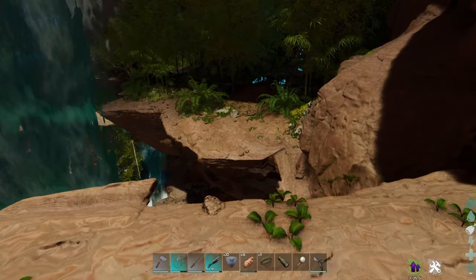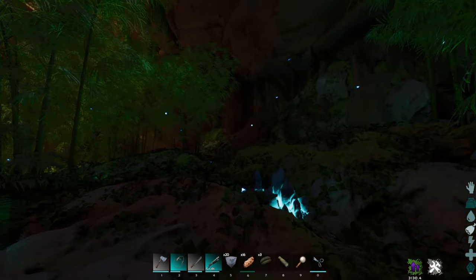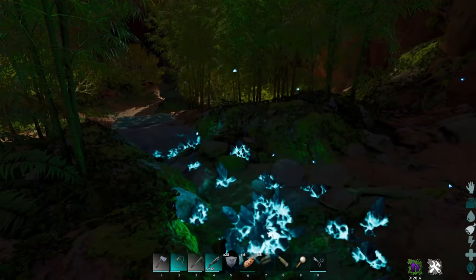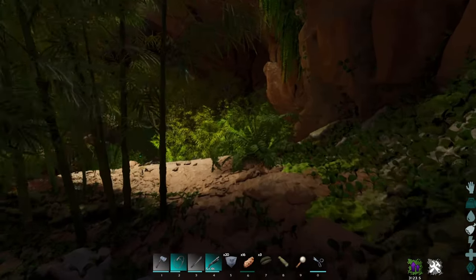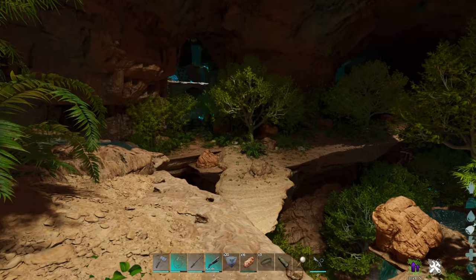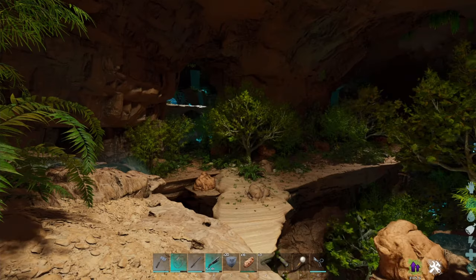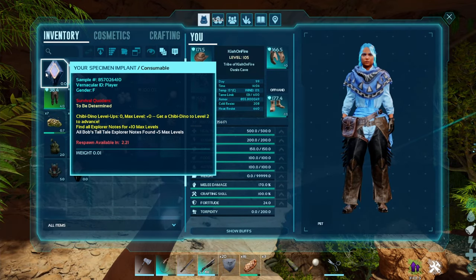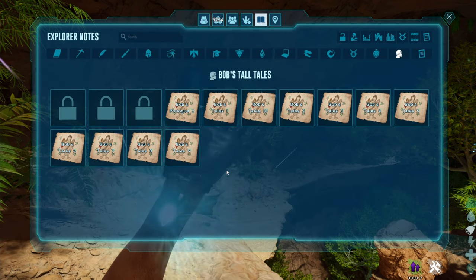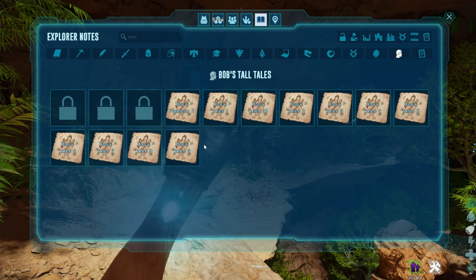And that will be all the Bob's Tall Tales you can go ahead and pick up. Just like that, you've now got five extra levels on your character for that little bit of work at the maximum level — which is kind of crazy, but that's how they've decided to do it. It will say: all Bob's Tall Tales explorer notes found, plus five max levels. Now we're going to watch them all in order together from prologue to one through ten.